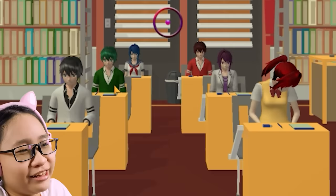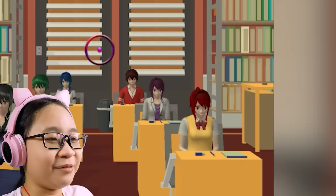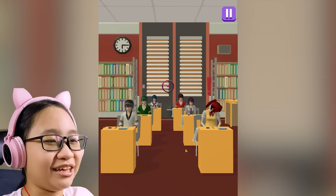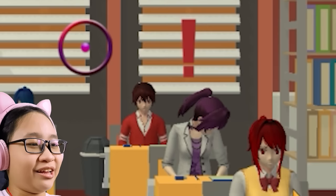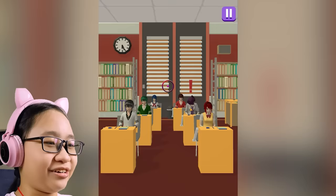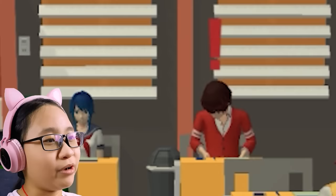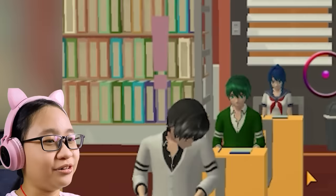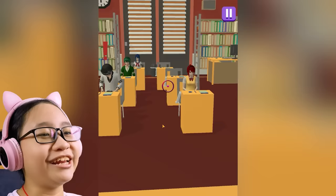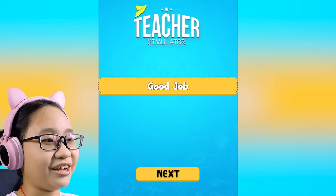Wait a minute. These are kids? They don't look like kids — they look like a bunch of adults. Why is there a bunch of adults in a kid's classroom? Are you cheating? It looks like you're just looking at the floor. I see you cheating. Get out! You get an F, red boy. I see you cheating there, red boy. Get out — you get an F too. You're cheating right in front of me, I can see you. You get an F. I won! Yay.